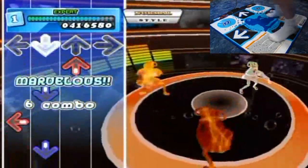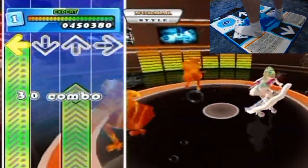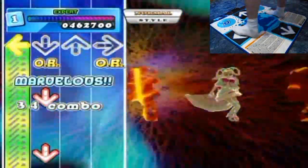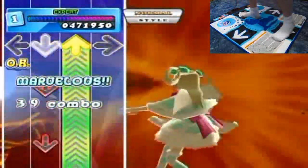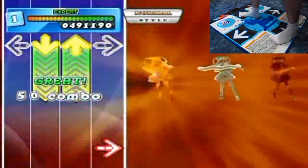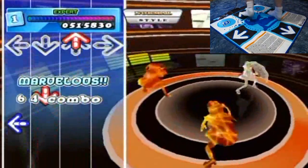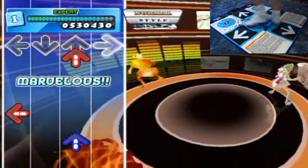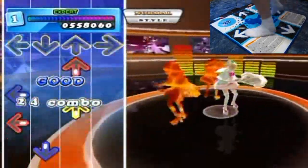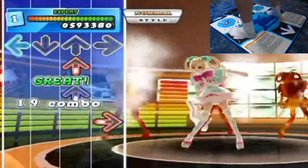Sometimes I double-step out of instinct even though I could do crossovers. Crossovers are moves like left-up-right or right-down-left, where you turn your body over to the other side to hit the next arrow in sequence. Not doing crossovers on patterns where I should is bad technique on my part — it's just something that happens in the flow of the game.